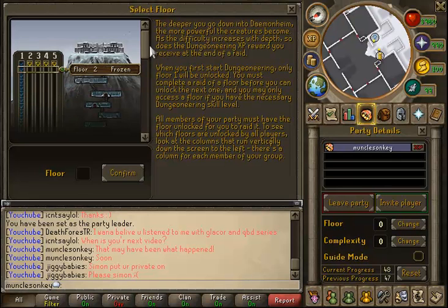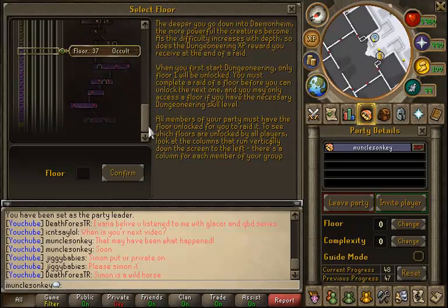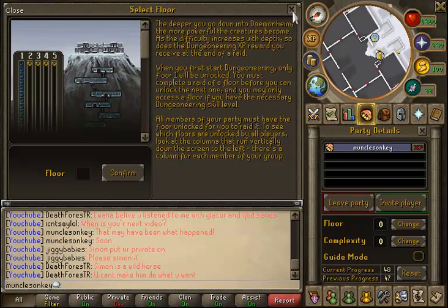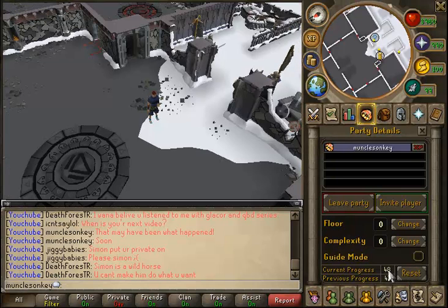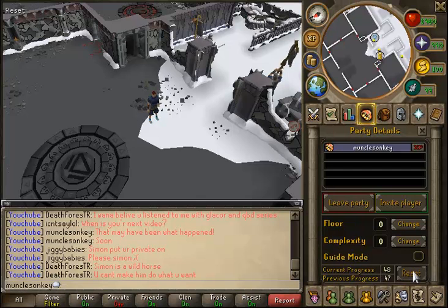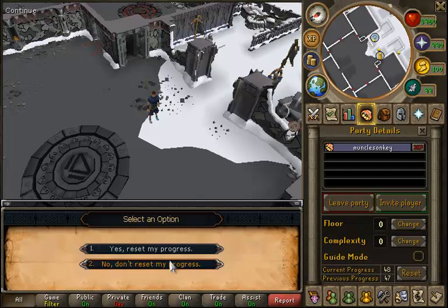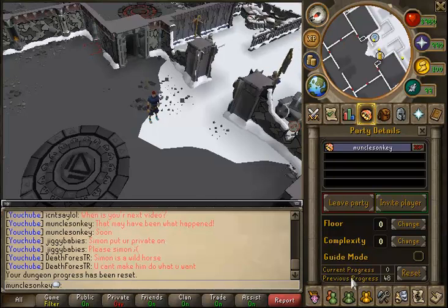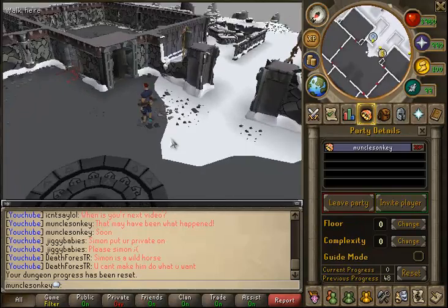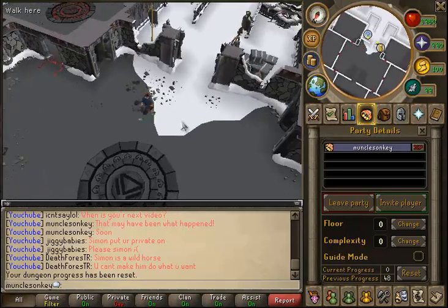As you can see if I open up my floors, I have every single floor checked off — that means I've done them all. This is what you want: go through all your floors first, make sure everything is checked off. It says current progress 48 and I can only go up to 48, so I've done all the floors through 48. Then you want to click reset and it will reset your progress, but your prestige progress will be at 48. I can go into prestige in another guide, but today I'm just showing you how to rush floors.